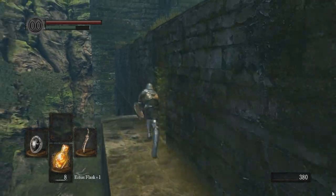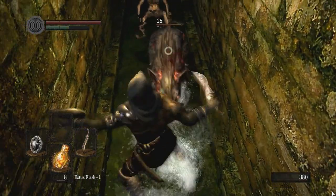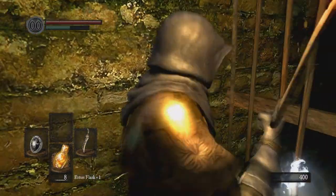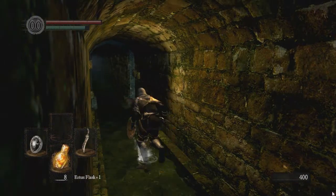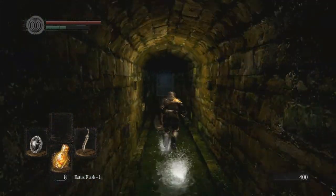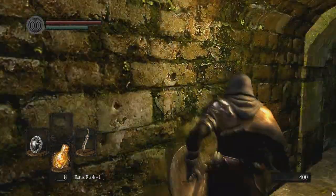Here are these giant rats — they drop a lot of humanity. So if you're trying to farm humanity to either sell them to Frampt... yes, Frampt. You can sell them for quite a bit — well, you technically feed them to him, but yeah, that's another story.